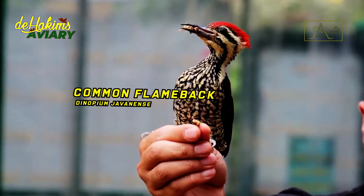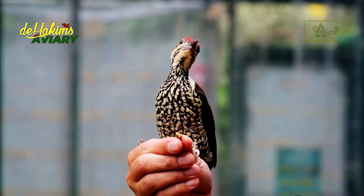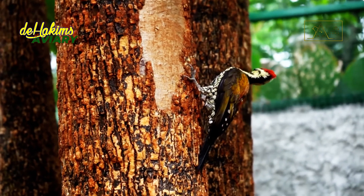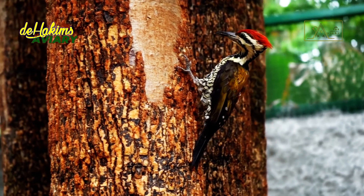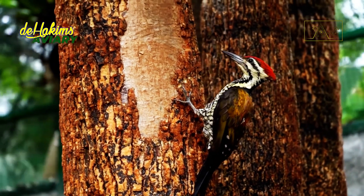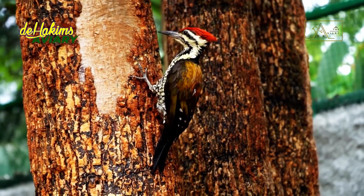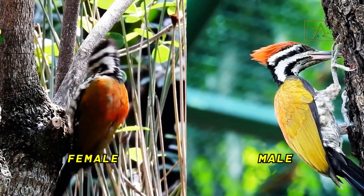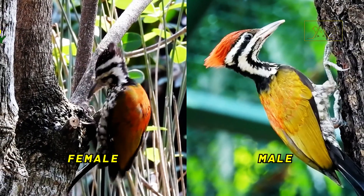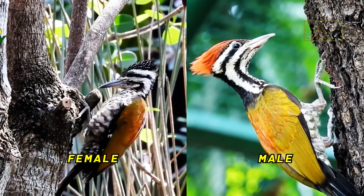The common flameback, or Dinopium javanense, is a medium-sized bird with a body length of about 28 to 30 centimeters. Their faces have black and white stripes, golden yellow coats, the lower back, and a red rump. It's easy to tell the difference between a male and a female: the crest and crown of the male bird are red, while the female's is black.